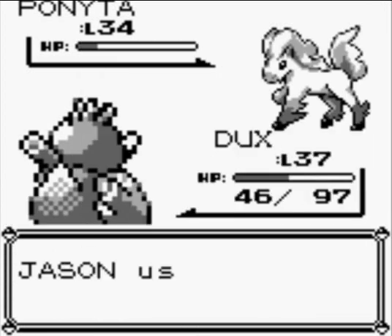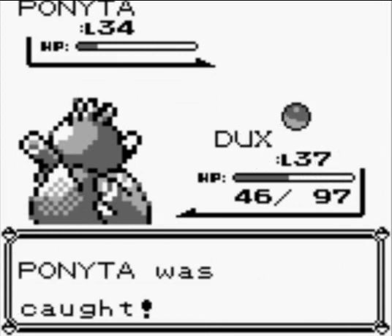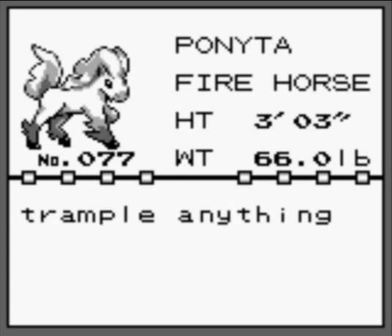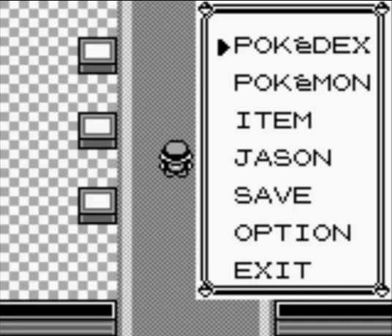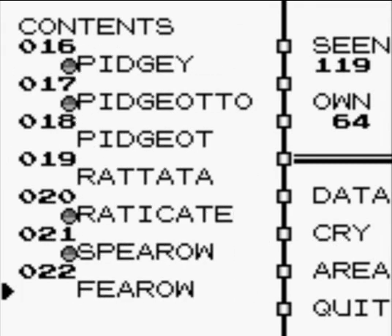Actually, I've never caught one of these, so I guess I can just use an Ultra Ball. One, two, three — perfect! We got a Ponyta now. The hooves are ten times harder than diamonds. It can travel anything completely flat in a little time. There is an evolved form for Ponyta — I think it's at level 38 or 39 or 40 or something like that.